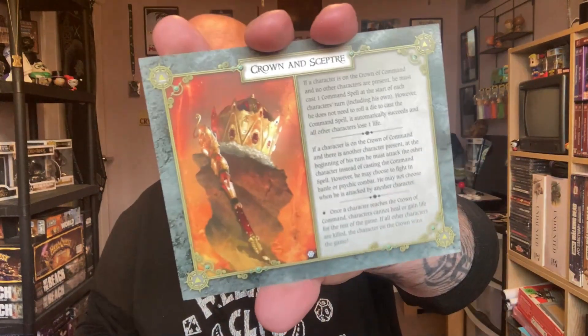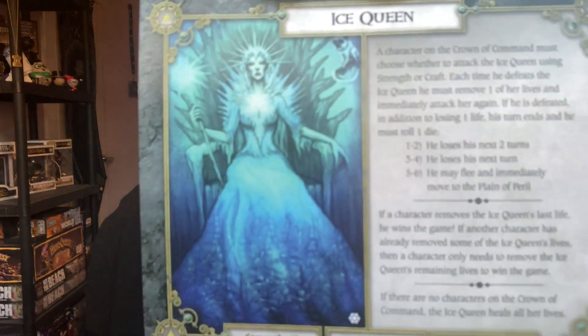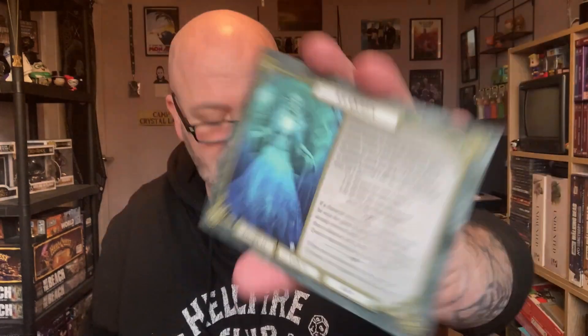Closing out with our different endings, we have Warlock Quests, Crown and Sceptre, and the Ice Queen showdown confrontation. The artwork on these is just amazing for any fantasy fan. As I say in every episode, the idea in Talisman is to get the Crown of Command and eliminate everybody else on the board — but having those separate scenarios just spices things up.